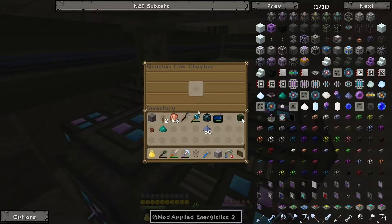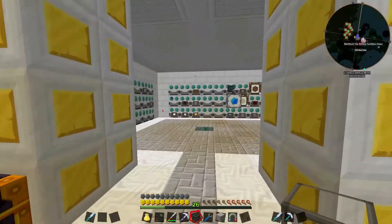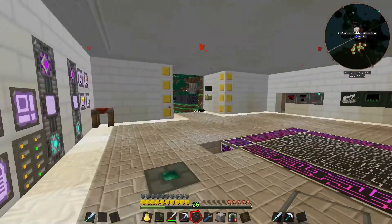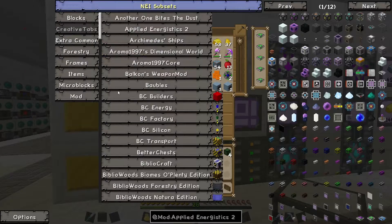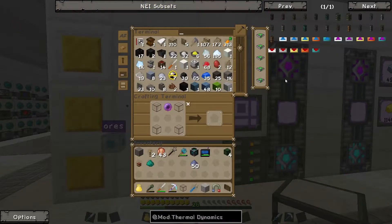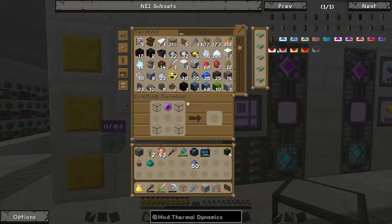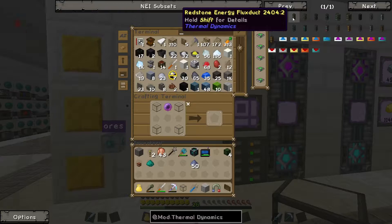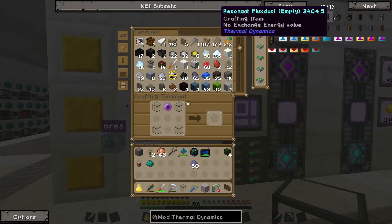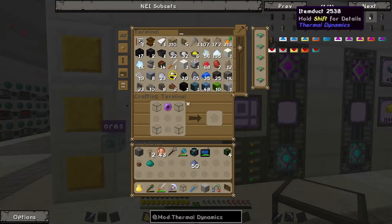Are you going to work? It doesn't look like it's going to work. So I've got a plan — we have a new mod installed, which is Thermal Dynamics, down here somewhere. Thermal Dynamics gives you all the thermal dynamics stuff from before, and we want an item duct. Resonant energy fluix duct — nope. That's your energy duct. A structural duct? Item ducts — there we go.